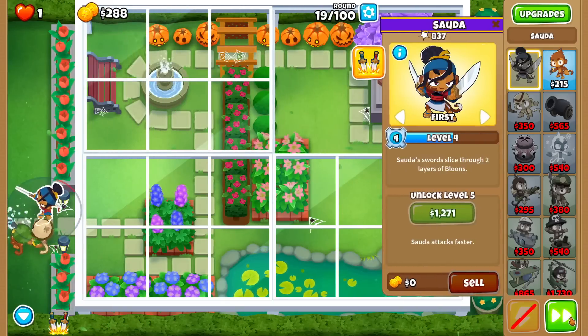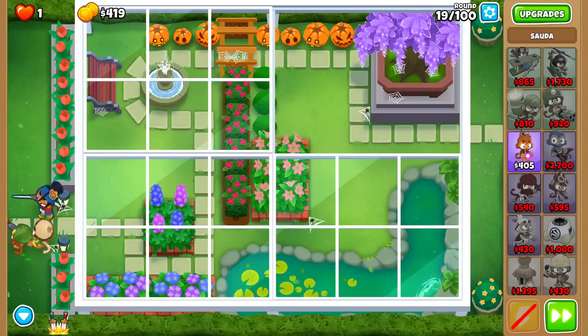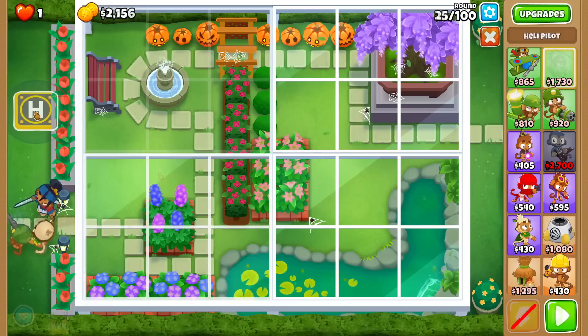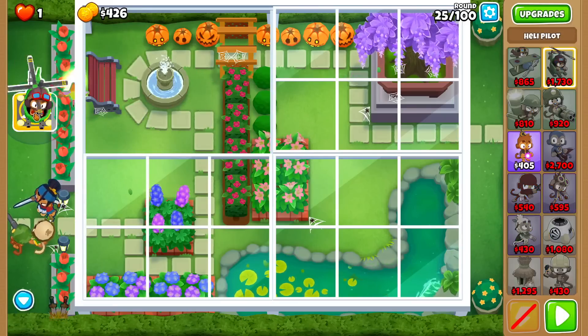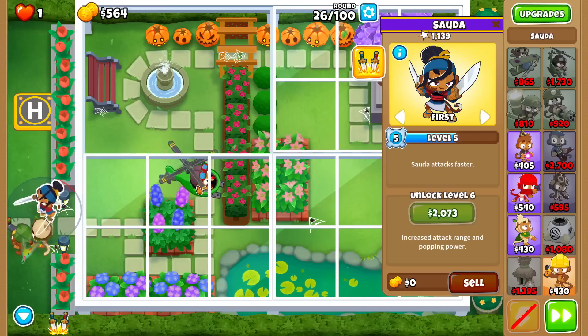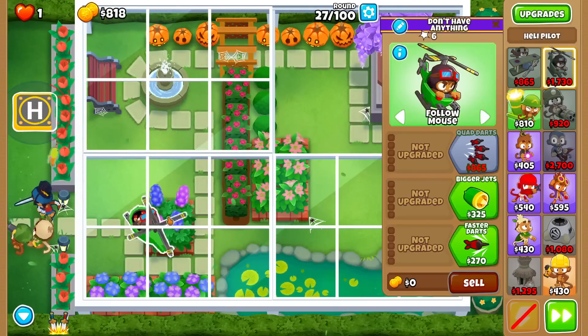I think maybe Heli next, so that we can get general coverage in case things leak. Let me strategically place Heli here so that I can place a village right below it, to buff Sada as well as put a bunch of other towers in range of the village too - to buff them and give camo. Because yeah, I'll be going for a 5-0-2 Apache Prime.